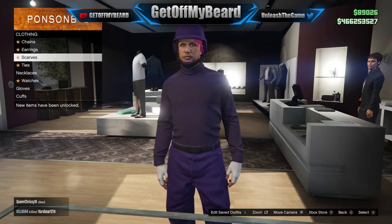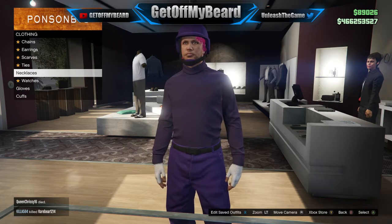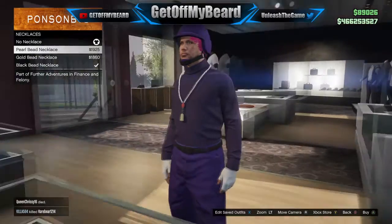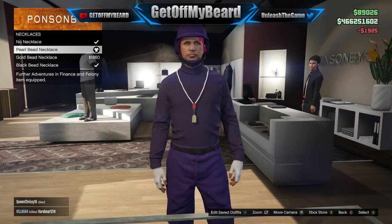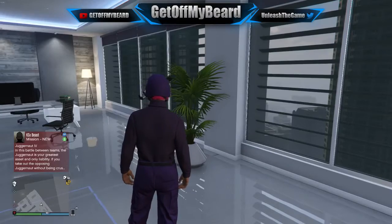Go down to the necklaces section and put on the necklace I was talking about, which is actually a glitch — normally you cannot place this onto anything except very specific t-shirts in the game. I'm going to use the pearl beaded necklace because I think it looks really dope on this outfit.